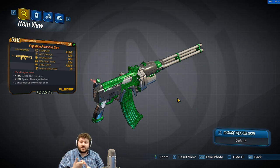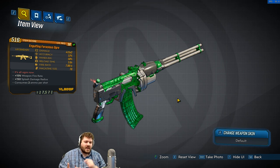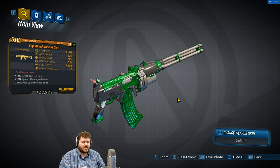In the first game that passive was increased rate of fire and reload rate, and it had a chance to ricochet rounds. I do not think the ricochet rounds are in this one — I have yet to see it in Borderlands 3 with this gun.